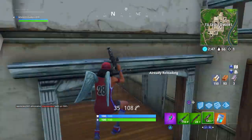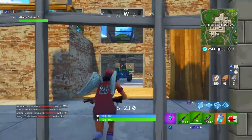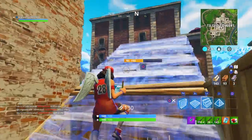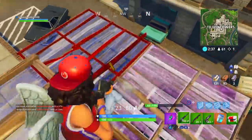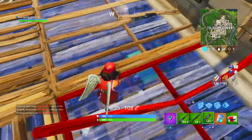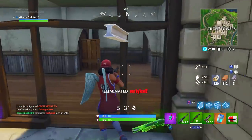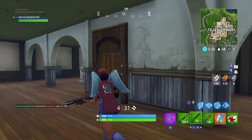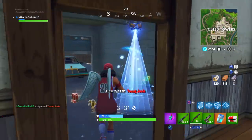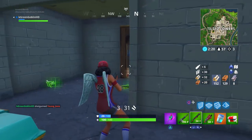Next is SMG eliminations — three SMG kills, rated hard. It's pretty self-explanatory: run to a populated area like Tilted Towers, grab an SMG, and start spraying. SMGs are great for spraying at the head and have good hip fire. If you're having trouble, you can use a pump shotgun to hit them first and then finish them off with the SMG.